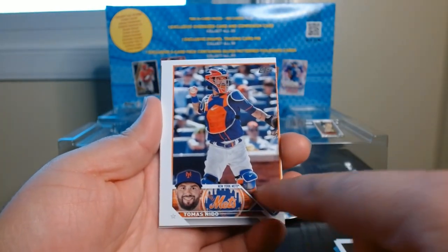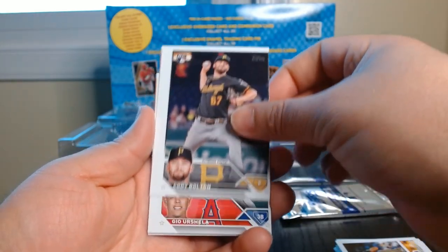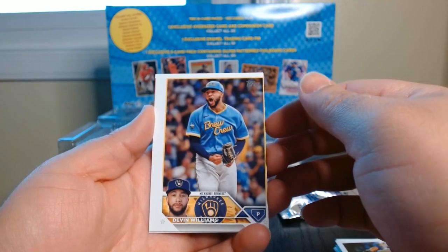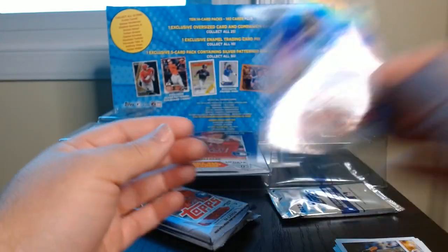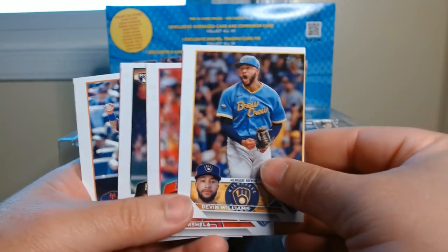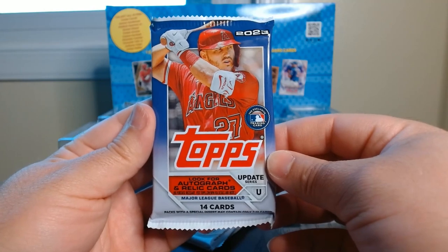Oh look at that cut — look at that cut! That's some prime centering right there. Oh look at this one, I love it. Oh holy crap, this little bunch here was horrible — look at that! They cut this one too — Tosh Bradley, that's a rookie. This one is nice. Look at this centering, whoa, that is wild. Gotta love it. Pack number four, let's see.